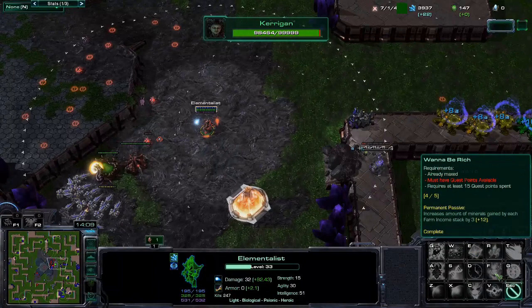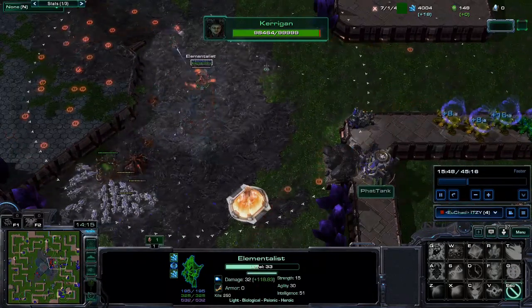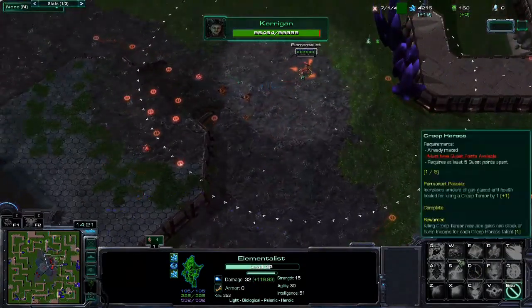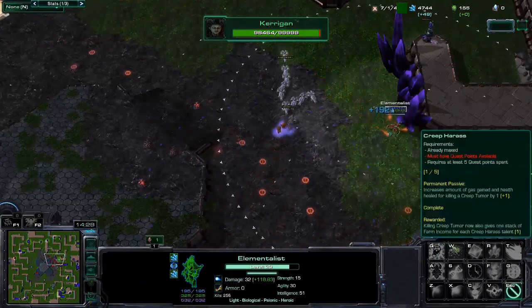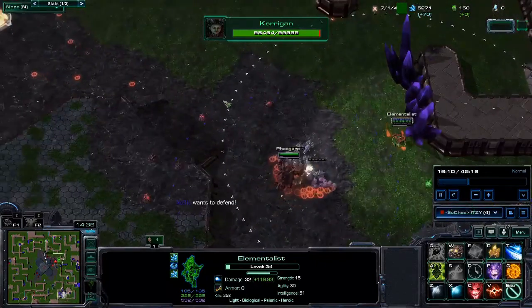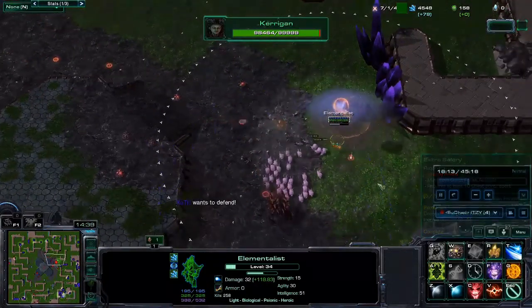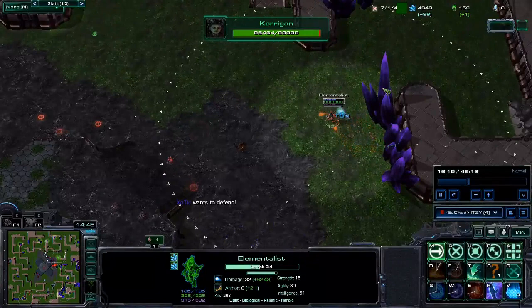Once you max Extra Salary, you can max out Wannabe Rich and Never Enough. The most efficient way is to put points into both of them equally — if you have two points and they're both at 1-1, then take them to 2-2. Don't put two points into one and none into the other. I go for one more point into Paid Time Off because I realize I already have my Creep Harass quest, so as long as I stay relatively close to Creep I can just attack a Creep Tumor to keep my stacks up.